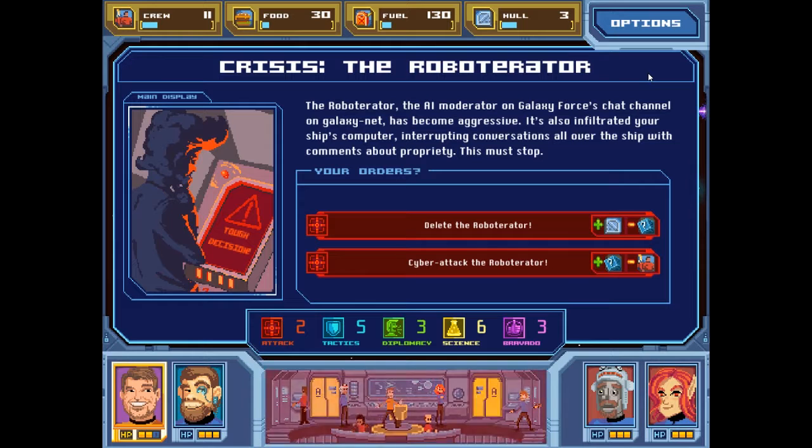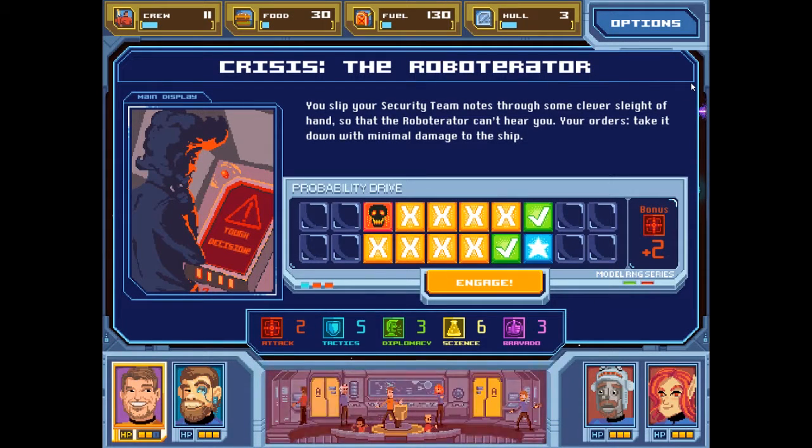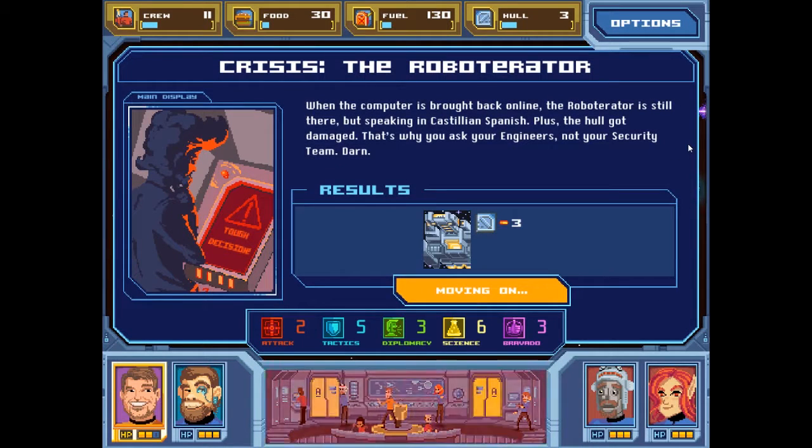The Roboterator — the AI moderator on Galaxy Force's chat channel on Galaxy Net — has become aggressive. It's also infiltrated your ship's computer, interrupting conversations all over the ship with comments about propriety. This must stop. I can delete him, gain hull but cost me something, or cyber attack them — gain something at the cost of people. I'm going to hope that I don't lose people out of this. You slip the security team notes through clever sleight of hand so that the roboterator can't hear you. Less than 50% chance. When the computer is brought back online, the roboterator is still there but speaking in Castilian Spanish. Plus the hull got damaged — that's why you ask your engineers, not your security team.